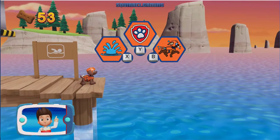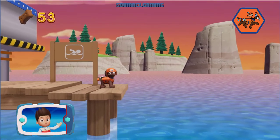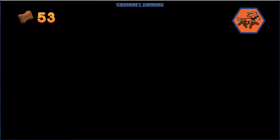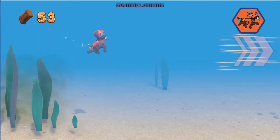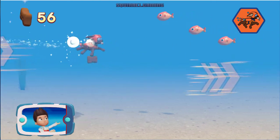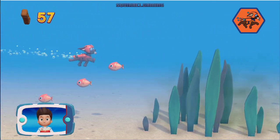Choose which Pup Ability to use. Ready, set, get wet. Help Zuma to swim. Great job! Watch out for fish and seaweed — bumping into them will slow Zuma down. Ride the water.